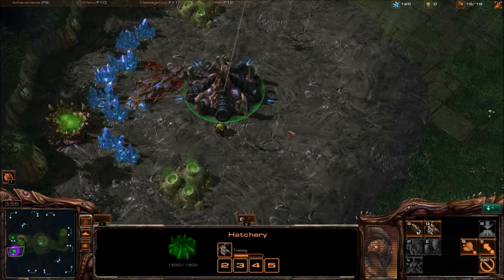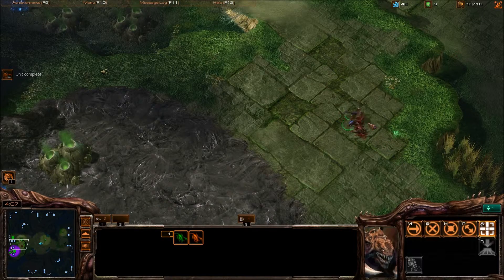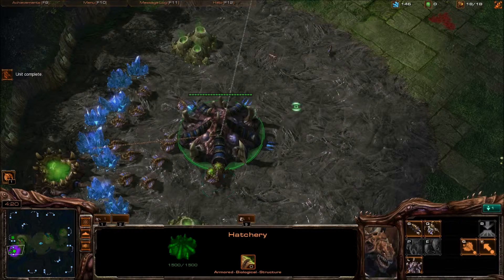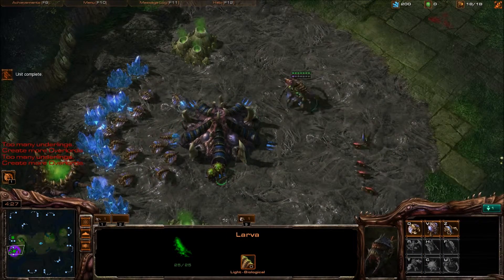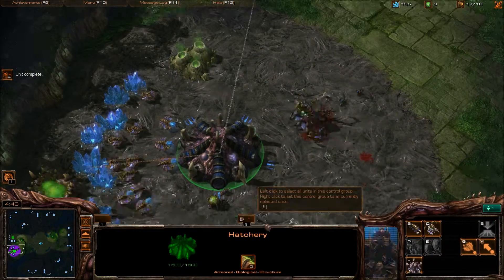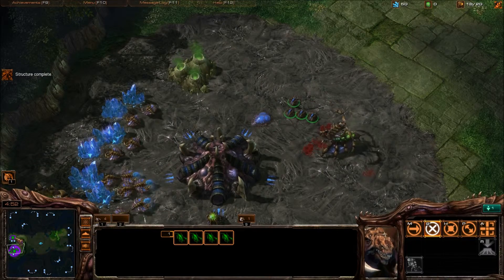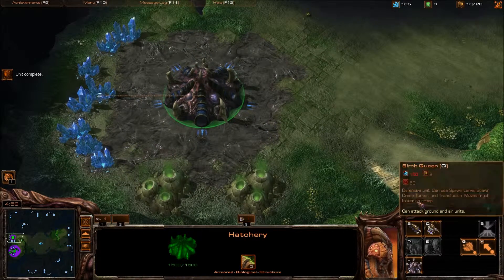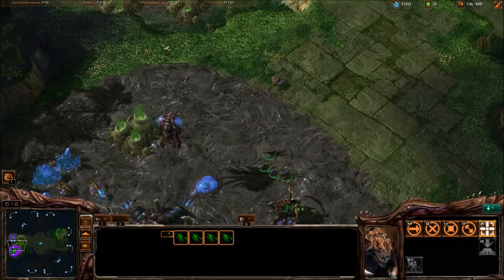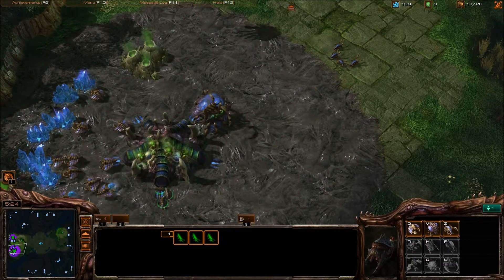One thing about bronze is they don't realize that probes actually kind of mess up Zerglings pretty bad. I did not really expect that at all. He's sending in more, but I've got my queen popping out right now. I'll make another queen just for good measure — oh, I can't yet. Spine crawler — that'll be helpful, and one up there. Yeah, you failed on that. That is how to hold off early Zergling pressure.